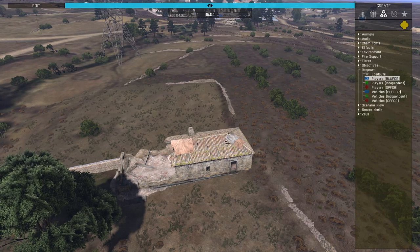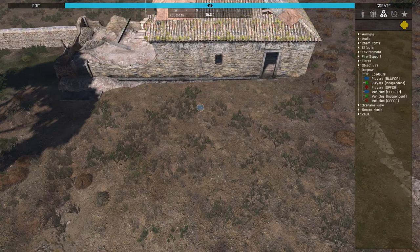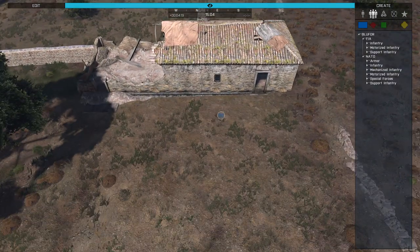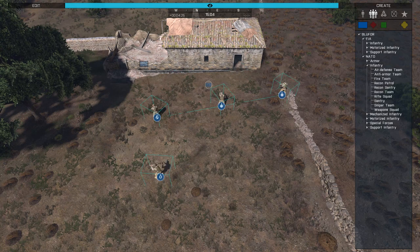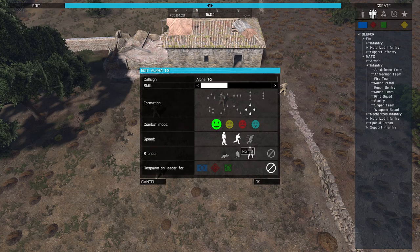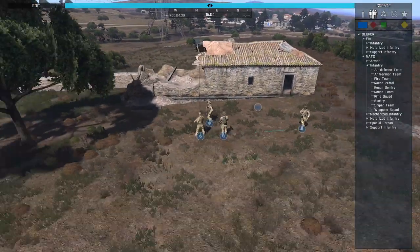Our team would spawn in right here, so we'd go ahead and throw down a respawn point. I'm gonna use stock Zeus for all of these tutorials going forward, to show you what you can do without modded Zeus. We'll put down some NATO recon patrol - let's set four guys to simulate our team chilling out here. We'll get them into a diamond formation and make them calm so they don't drive me crazy.